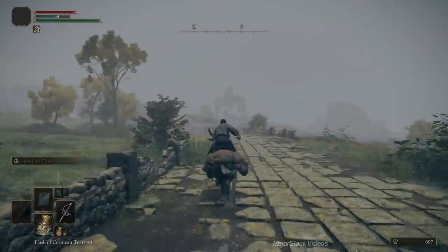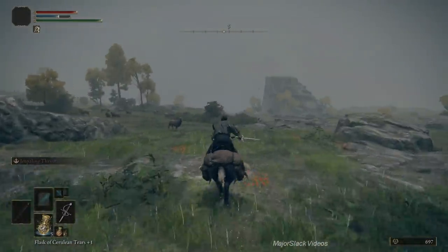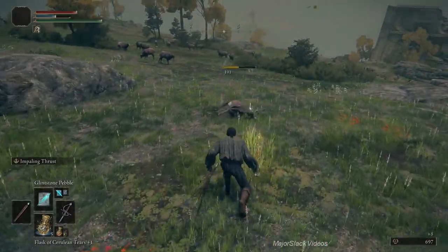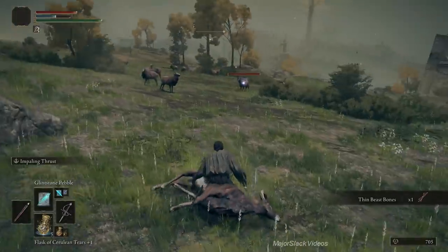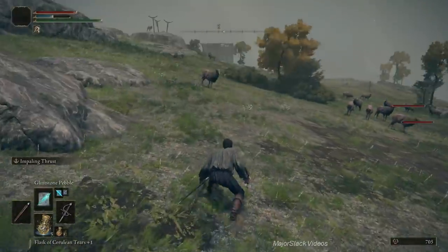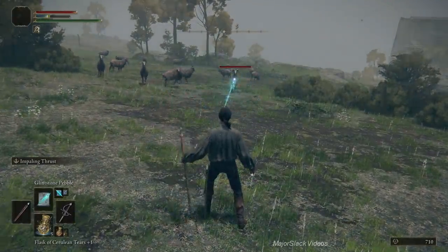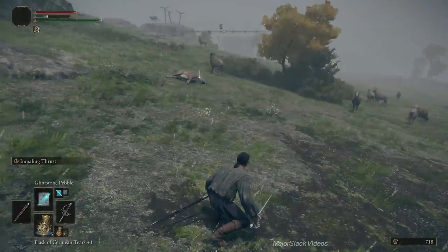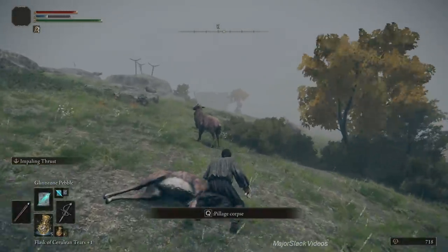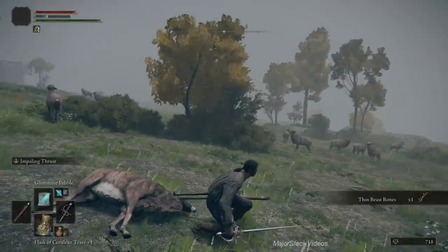These may give up beast bones, but the real farm is down the road — the same field where we took down the big troll above Storm Gate. Right in this field there are a ton of sheep. Make sure you get the ram right away because he's going to come up in your face, then just blast all the sheep with your Glintstone Pebble. There's a good chance they're going to give up thin beast bones. That's how I get a ton of thin beast bones very quickly.